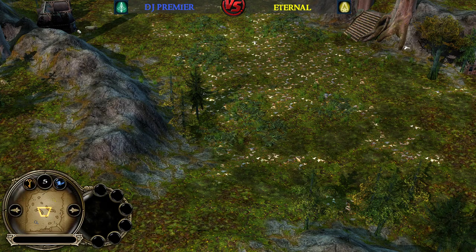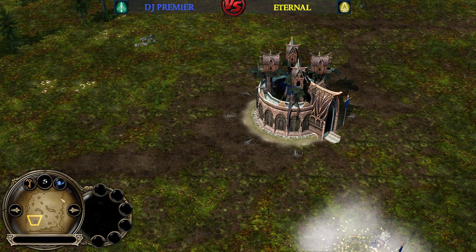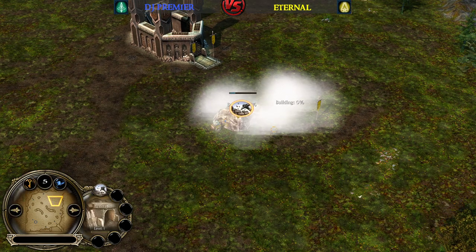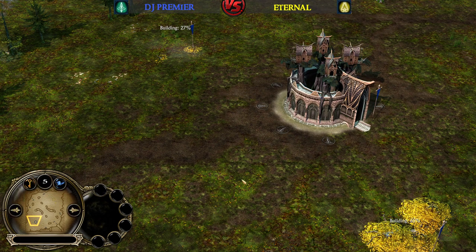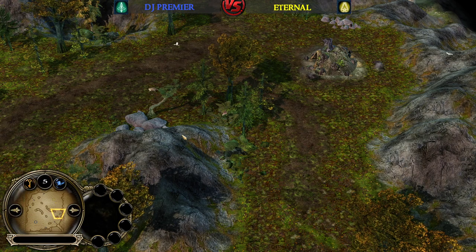Let's get it started. At the bottom side of the map we have the blue Elvin player DJ Premier, and his opponent at the top side is the yellow Dwarf player Eternal. Eternal starting with a mineshaft and an early Hall of Warriors — that means he's gonna go for the creep. On the other side we will have two Malone Trees coming up for the Elvin player on the bottom side of the map.